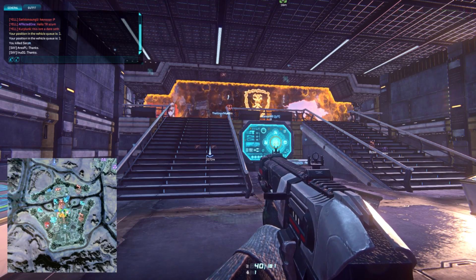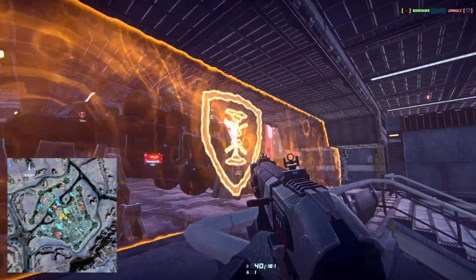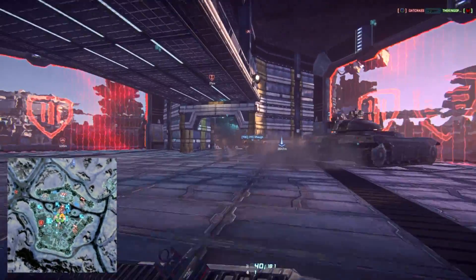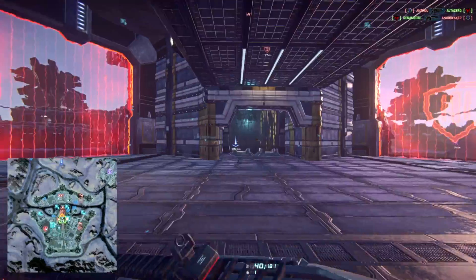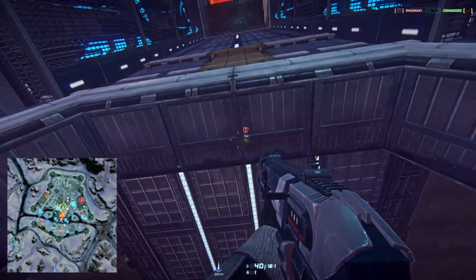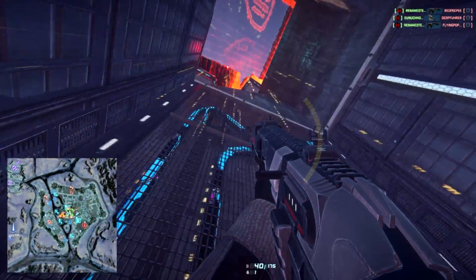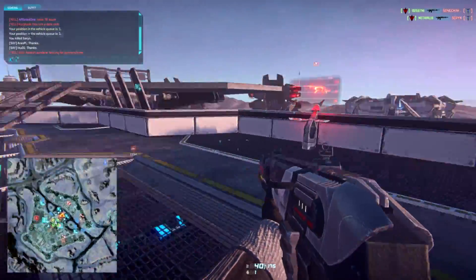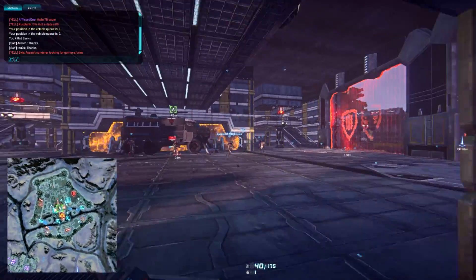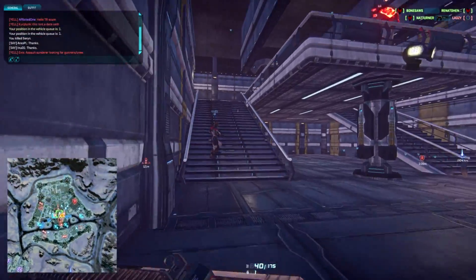Spawn point generators have a shield of their own, indicated by this orange shield and its little icon — that is the generator. Look for it on the minimap or on your heads-up display. Here's another example of one — it has its own generator, so we can get in and out, but they can't. To get this one into the amp station, it's actually by the capture point, so you're going to contest the capture point on the way to getting there.